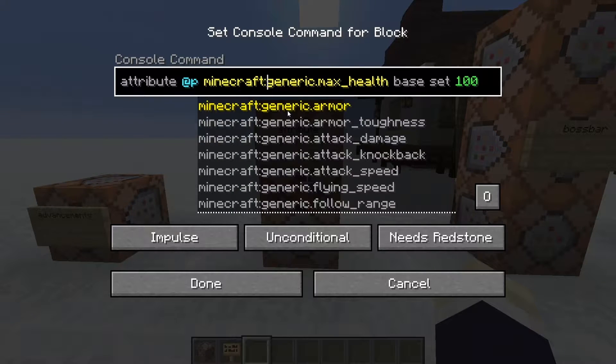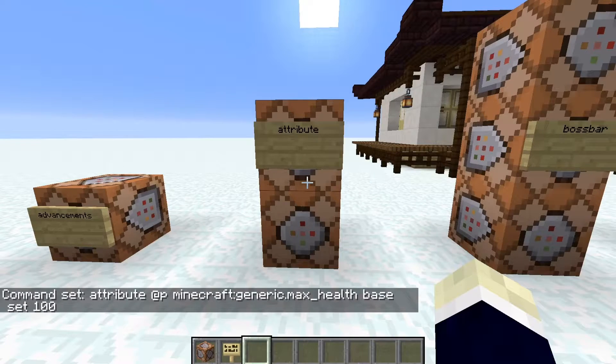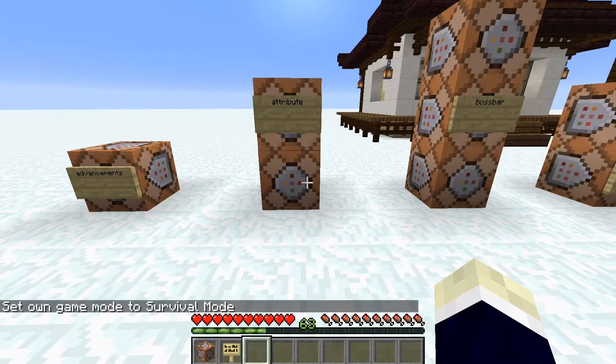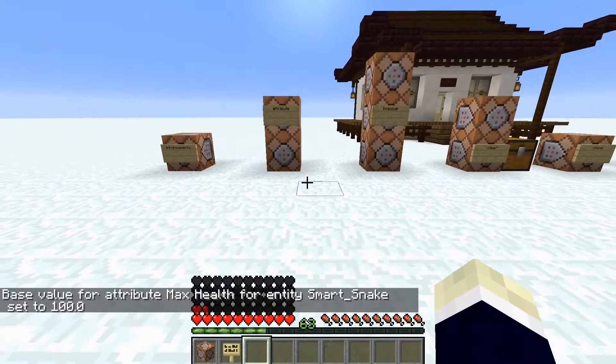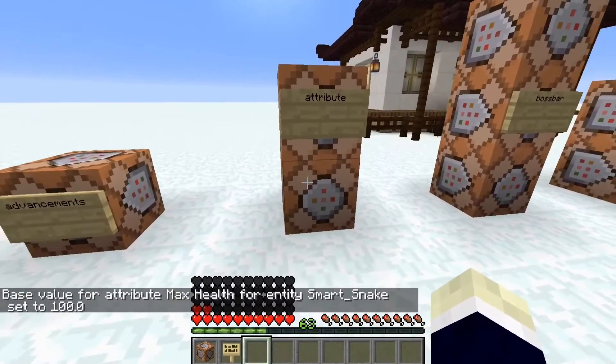The next command is the attribute command. With this command you can edit your flying speed, attack speed, knockback resistance, and even your max health. Switching to survival — look at my health right now — and boom, look at that. It's a really cool command.